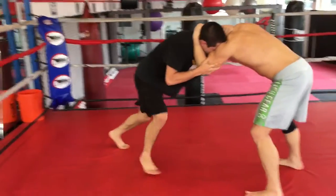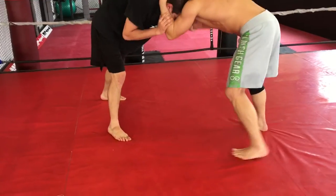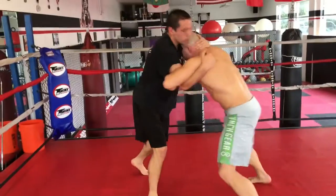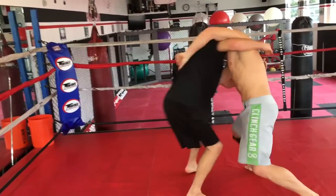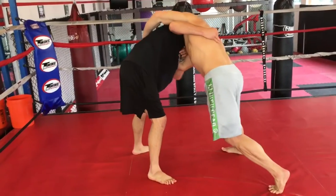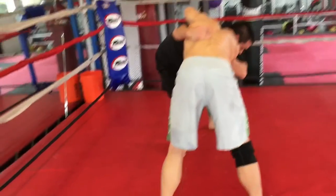Doing some head wrestling right now, trying to work for those underhooks, get body locks, trip takedowns. It's hard to get open leg takedowns when you are in the clinch — you usually need a little bit of separation. This is a very grueling aspect of the game; footwork is paramount here, it's very key.